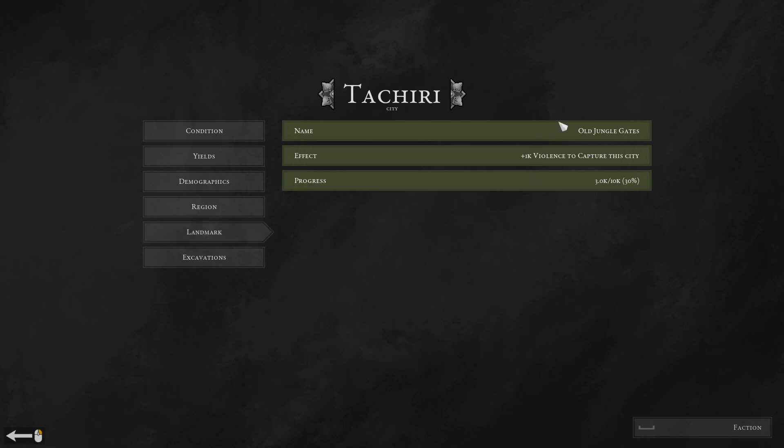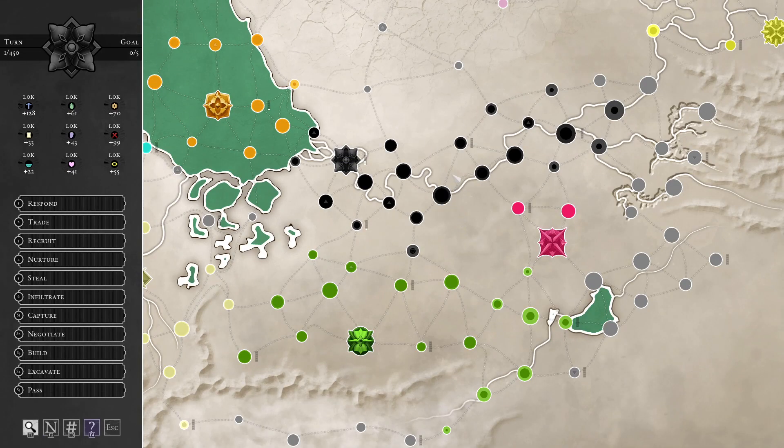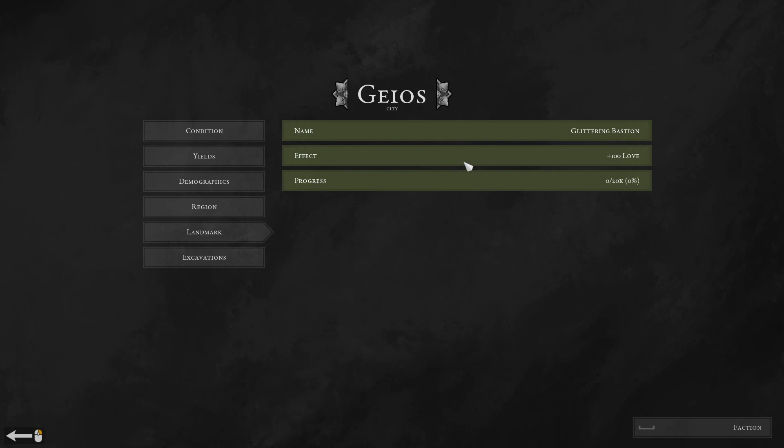Let's just have a look. The Old Jungle Gates is a good one to get because it will take much more violence to capture it, and it will also not take all that long to finish. This one will give us 100 love — I presume 100 love per turn.